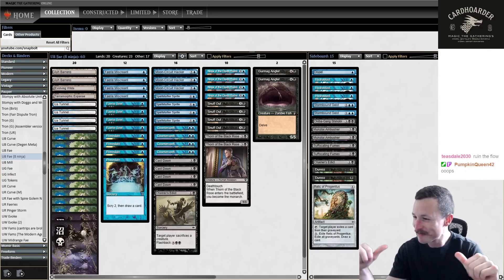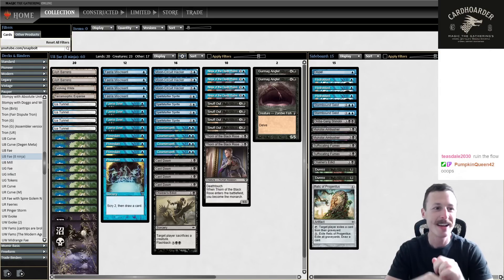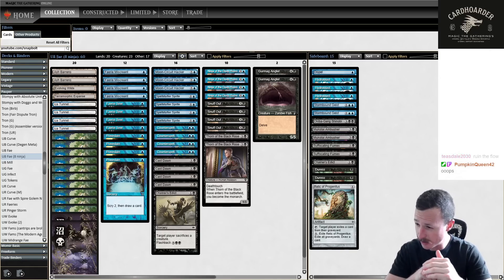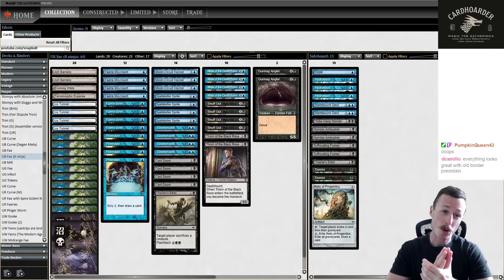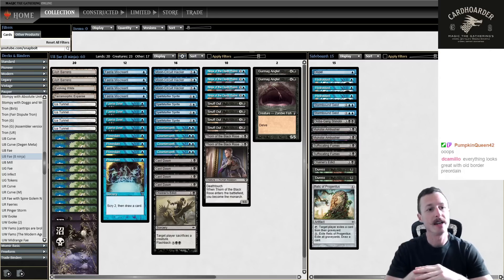Hey, welcome back to Snap Bolt Games, my name is Max and I'm back with another Pauper league. I'm going to be playing some Blue Black Fae today. We have some unique choices in this list, so I'll get into those in a second. Quick shoutout to the channel - youtube.com/snapbolt - go subscribe. I record all my leagues live on Twitch at twitch.tv/snapboltgames, so come hang out live.